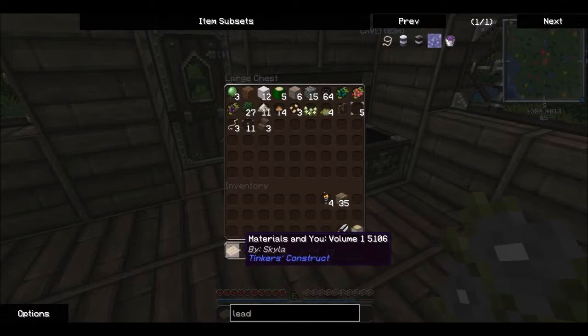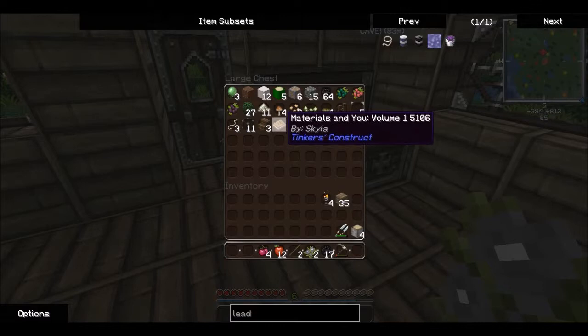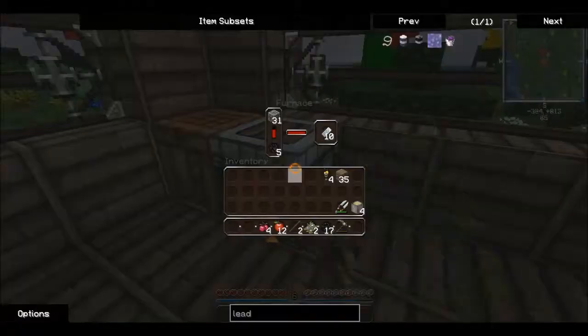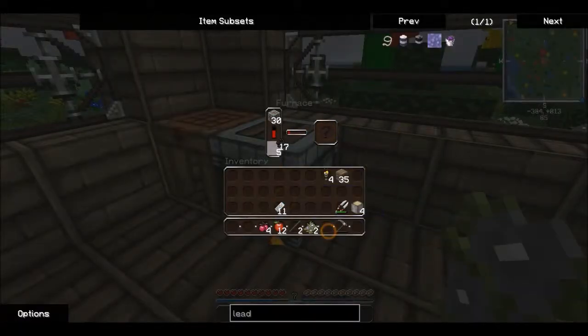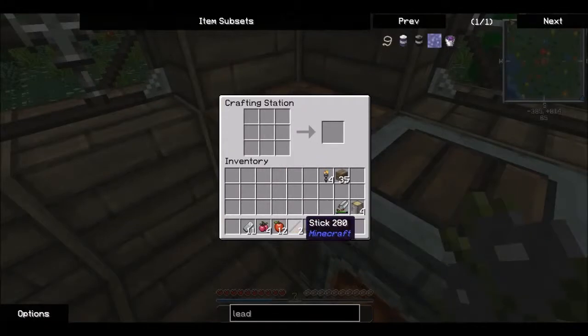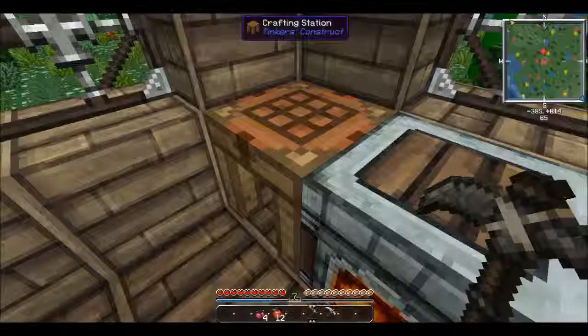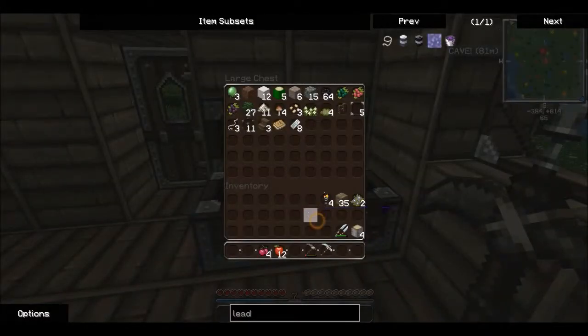This is from Tinker's Construct — I never really addressed it, but you get a book when you spawn into a world that has Tinker's Construct installed that tells you the basics. We've got eleven iron, so we'll pop the rest of this coal in the furnace and make a pickaxe. Our first ever iron pick! We'll put it in here to avoid losing it.